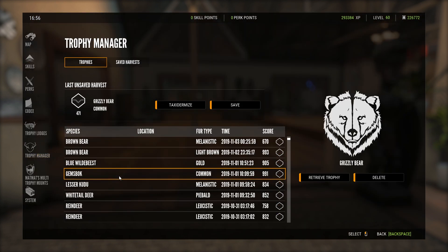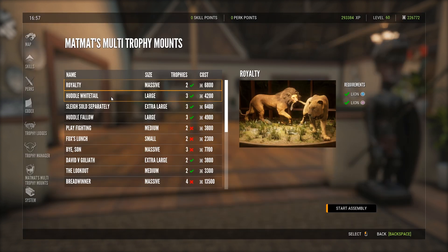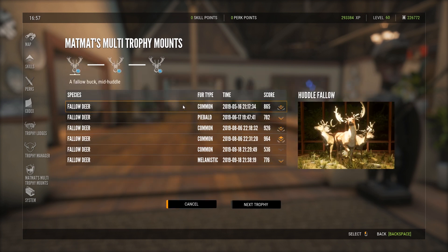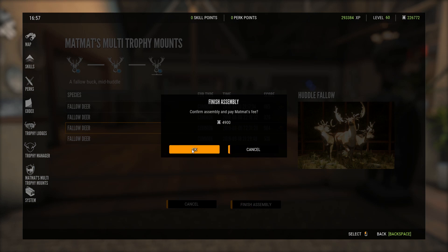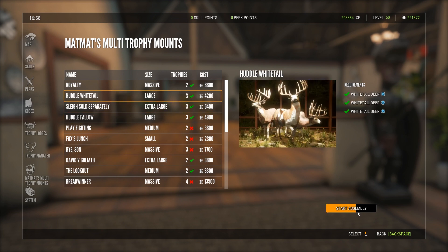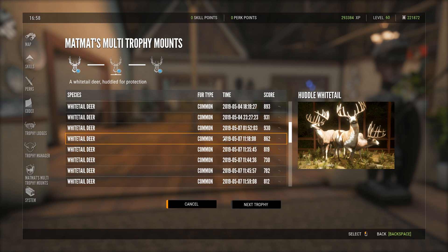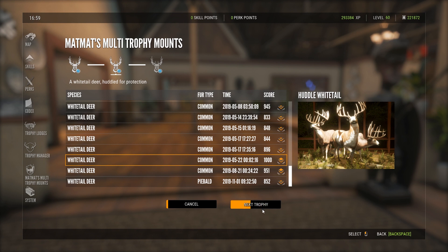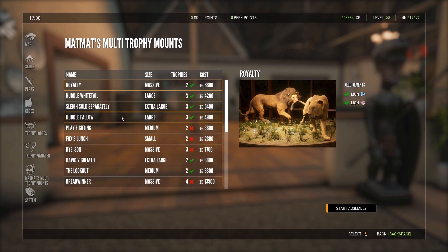It's going to be diamonds and big rares only, pretty much. The first thing I want to do is start with some of the multi-mounts. I have a Piebald Fallow Deer, a Melanistic Fallow Deer, and a Diamond Fallow Deer that are going to go on one of the big plaques somewhere. I also have white tails — my Melanistic original one — and I think a 1000-scoring one I want to put up somewhere as well, plus my Piebald. Those are pretty much going to be the first ones I really want to make.